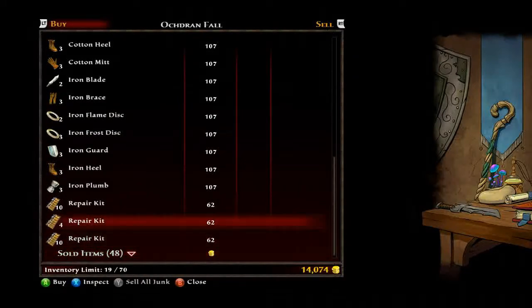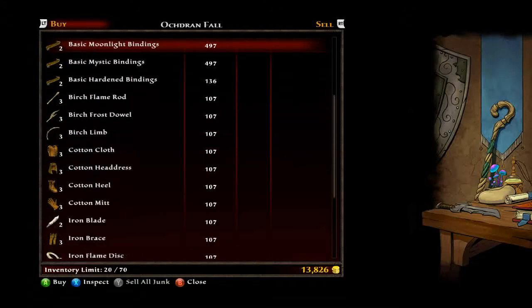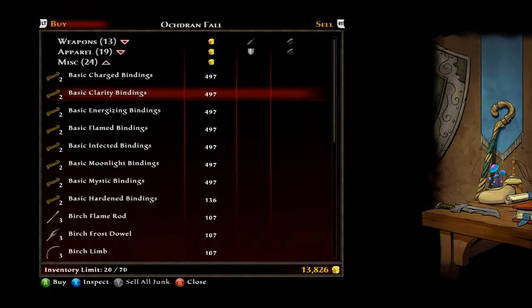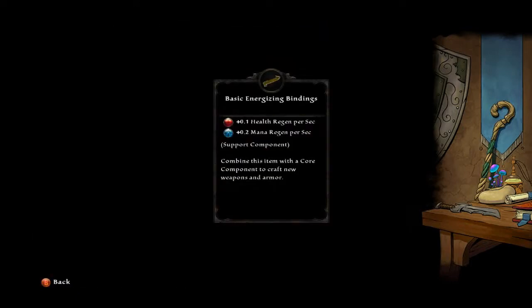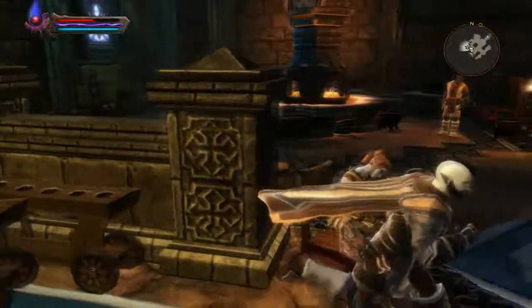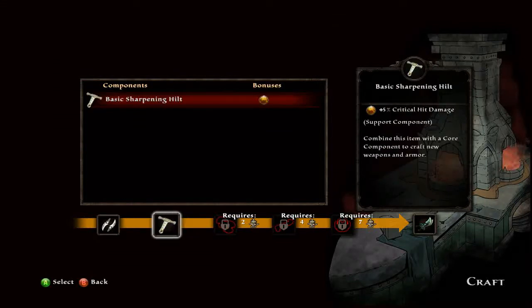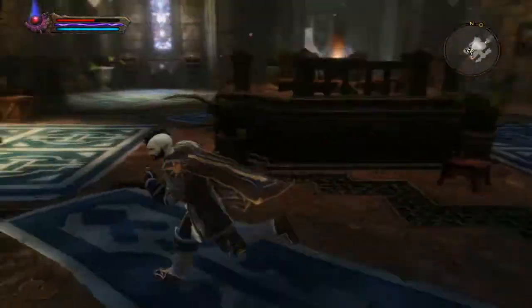These small iron blades are for daggers. You've got different bindings — this one gives 3% chance to crit with physical attacks, or you can get lightning damage, health regen, mana regen, fire damage, poison damage, so on and so forth. You've got all these different options with bindings. Now we can make daggers: small iron blades for the physical damage, same hilt for critical hit damage — 12 basic damage when done.